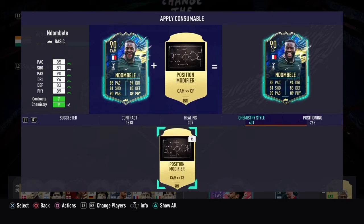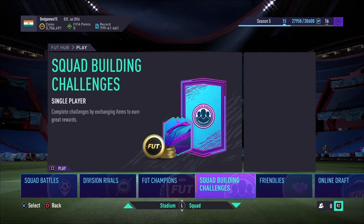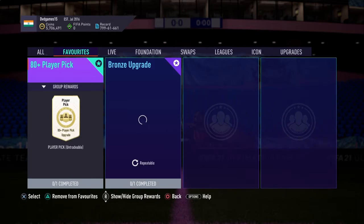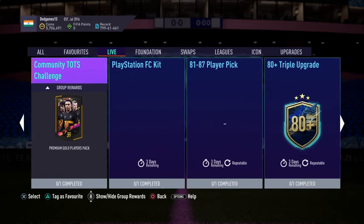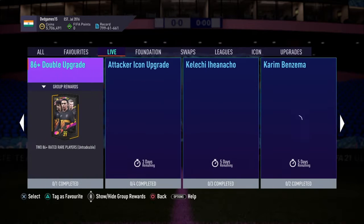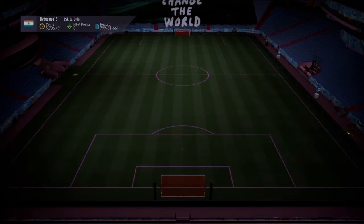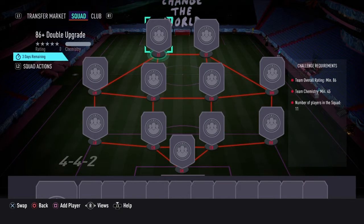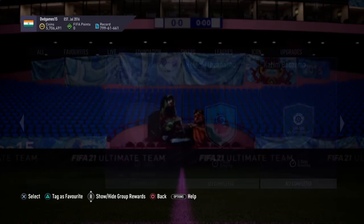That's gonna be a short clip before the next video. Welcome back - EA released... let me check, I haven't checked yet. It is Monday, so usually they don't release anything on Monday. And I guess they released a Community Team of the Season challenge - an 86 and an icon upgrade. An 86-plus for an 80? That's not worth it, I'm not doing that. And then an attacker icon pack.